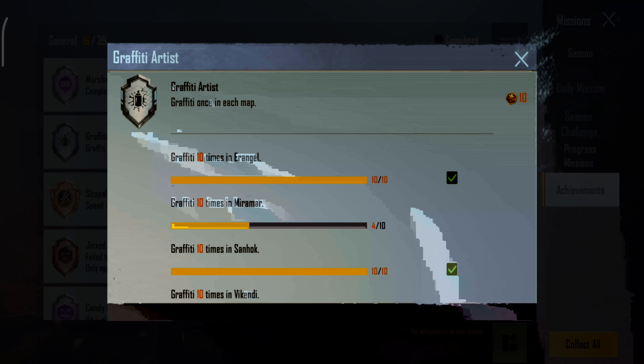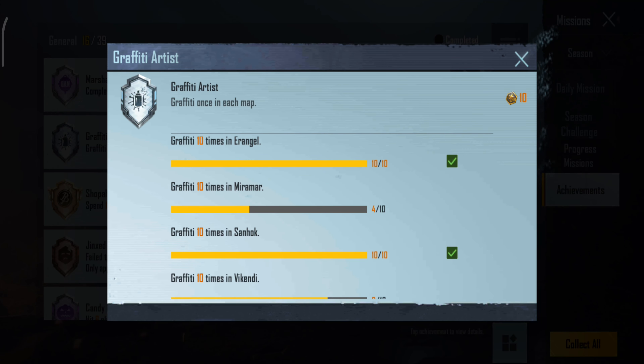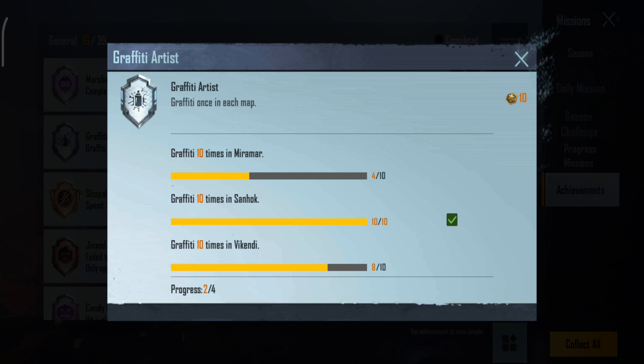Now let's move to the achievement. In my case, I have already completed using graffiti in Erangel and Sanhok maps. I need to use them 2 times in Vikendi and 6 times in Miramar to reach 10 times.